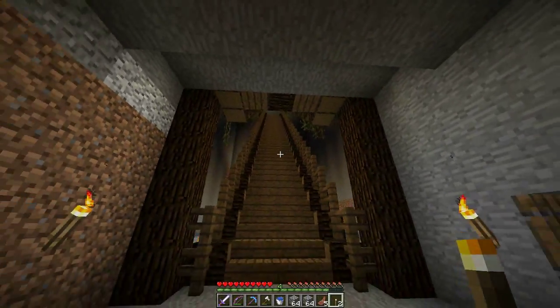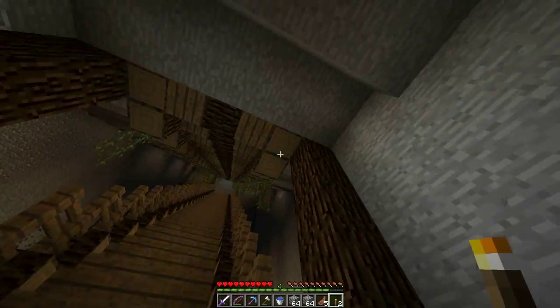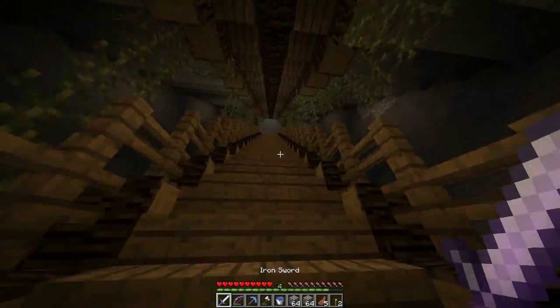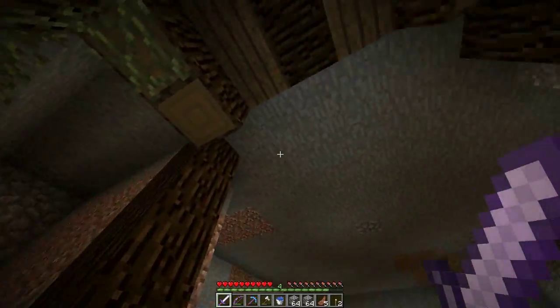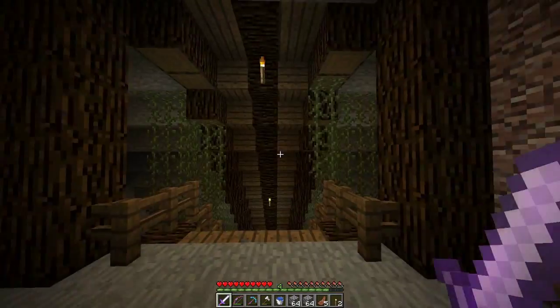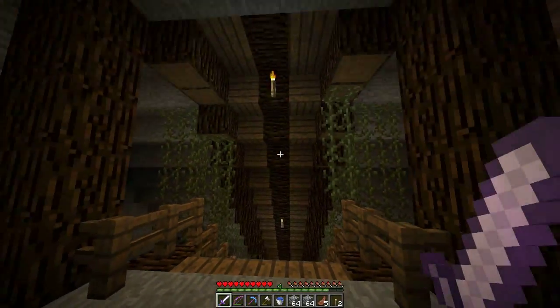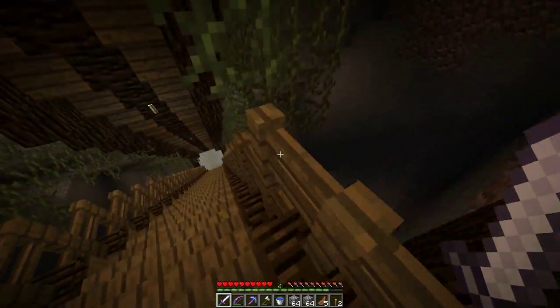Right here it looks so bad with those blocks hanging right there. I might move the pillars to here or something — I have no idea what I'm going to do for that. If you have ideas to fix that let me know. It's not as terrible up here but it's still sort of bad. I like how it looks from here down there, but I don't like how it looks when you're looking at it from right here. Let me know if you have any ideas.